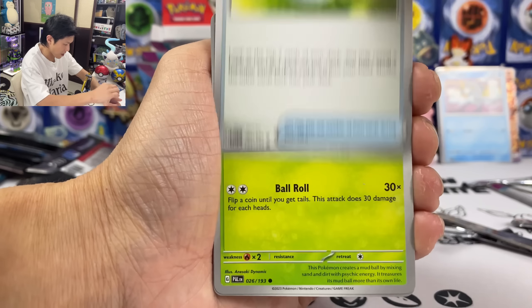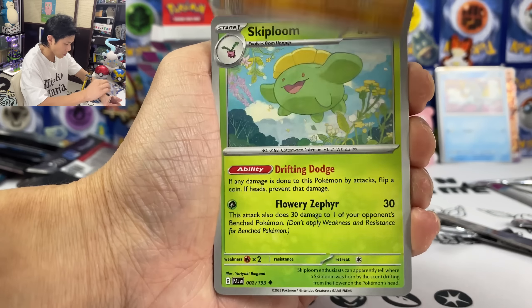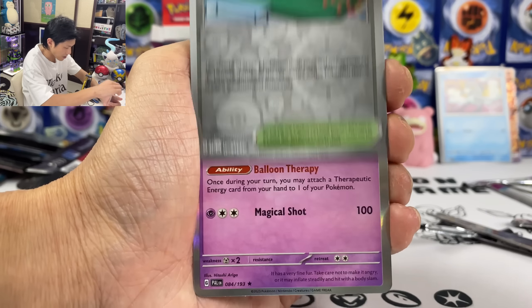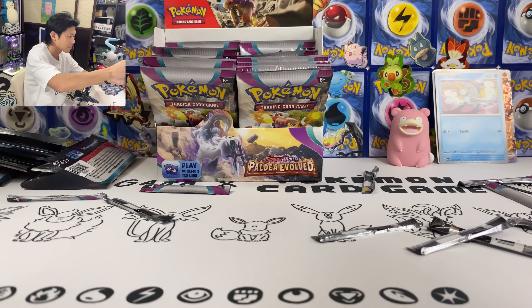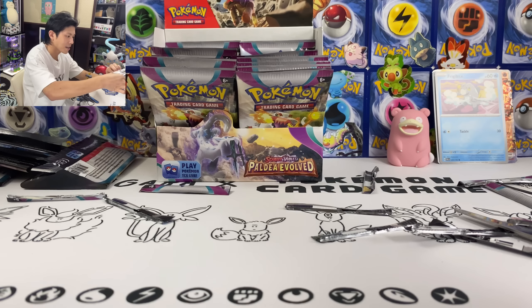We got Girafarig, Great Ball, Rellor, Quaxley, Tauros, Skiplooom Dandruff, Magikarp — oh, I need TG Magikarp — Wigglytuff, and we have a Psychic Energy. TG cards — so far we only got one.